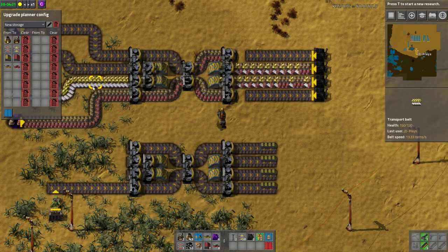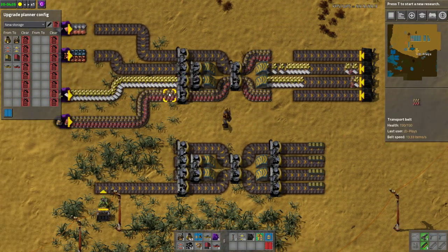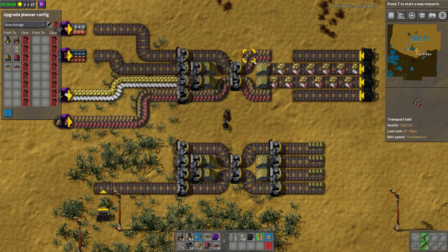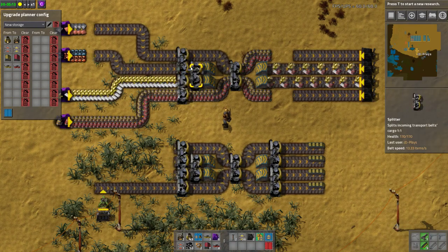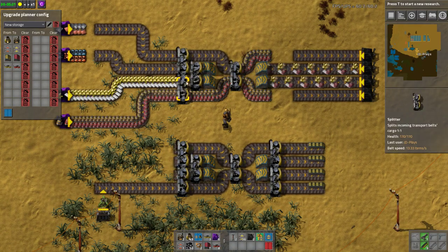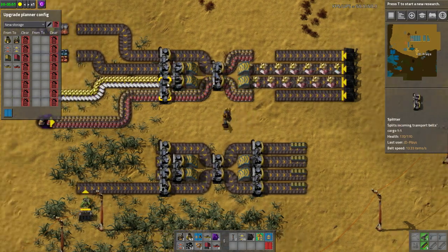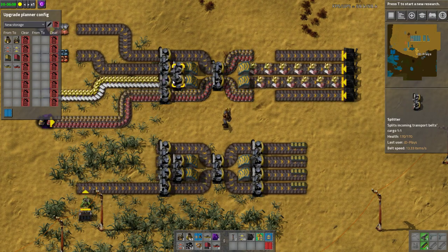It is now throughput unlimited. Prior to that, it was throughput limited. The reason it was throughput limited is this belt comes in and has nowhere to go, this belt comes in and has nowhere to go. This belt comes in and half it goes to here, half it goes to here and goes through. This one comes in, half here, half here and goes through. And this bottom line, half it ends up here. So you end up with, at this narrow point, only one belt worth of throughput.